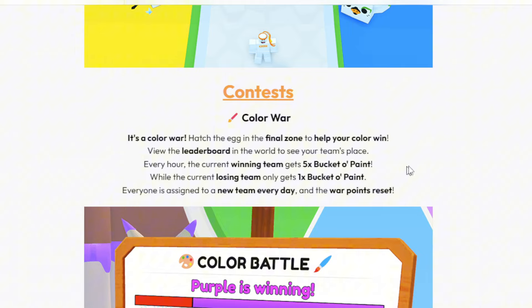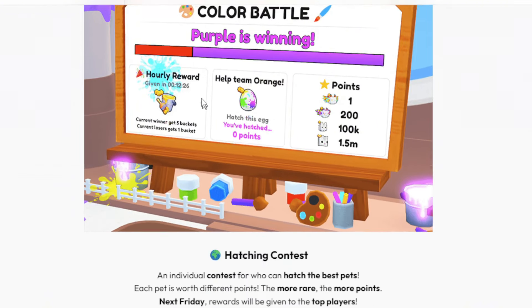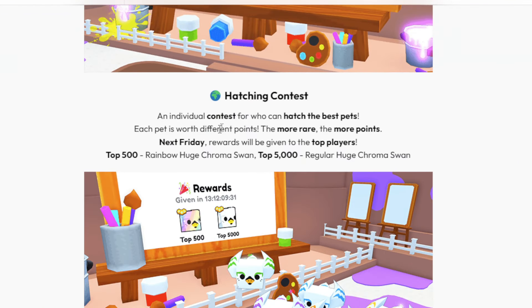For the contest, it's a Color War — hatch the egg in the final zone to help your color win. View the leaderboard in the world to see your team's place. Every hour the current winning team gets five buckets of paint. The score resets each hour, and the new winning team gets given a bucket of paint.